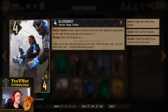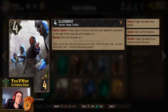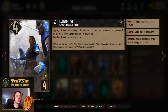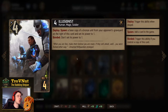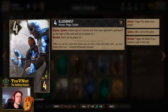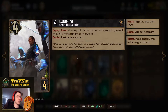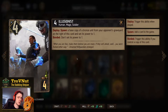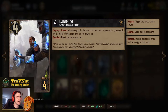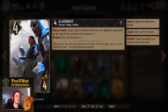Next is the Illusionist - we have one in the deck and one available through our scenario card. Four power for four provisions. On deploy you spawn a base copy of a bronze unit from your opponent's graveyard on the right of this card and set its power to one. If you already had an Illusionist on the board, the spawned unit keeps its base power. Very powerful against engine cards or the Tuirseach Veteran from the self-wound Skellige archetype.